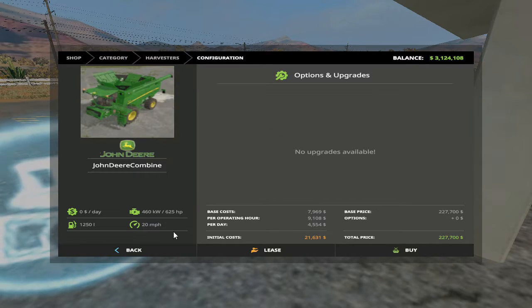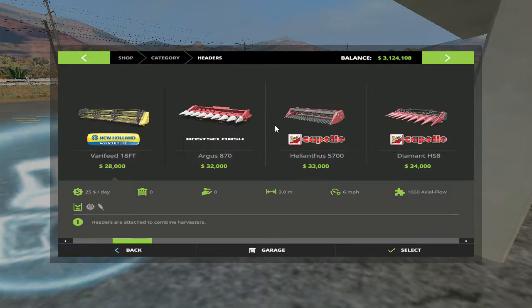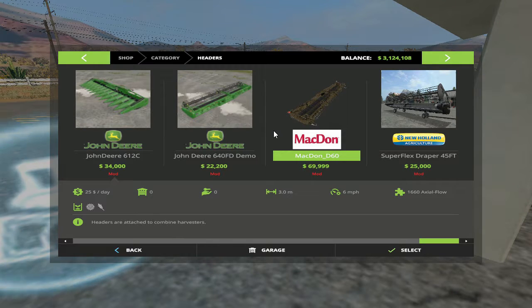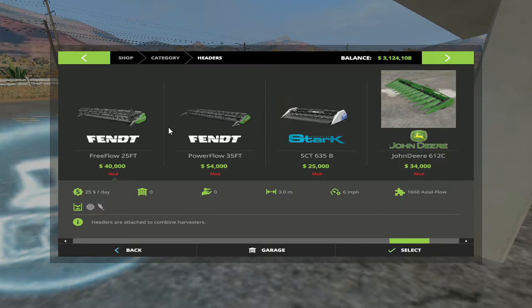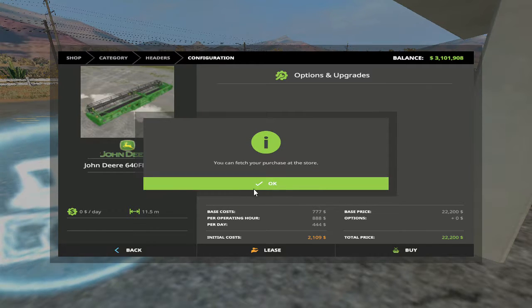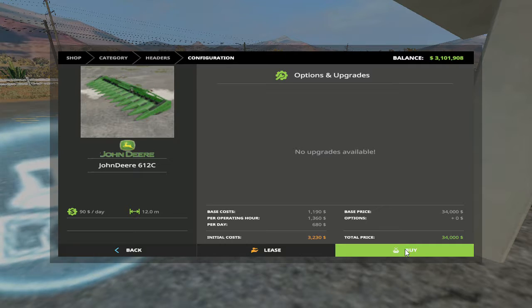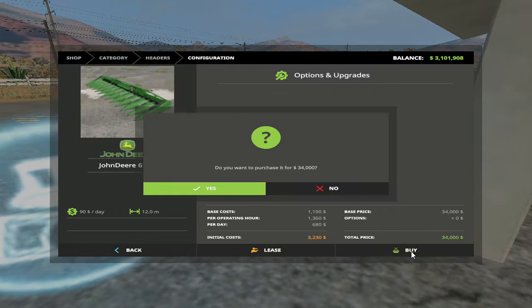Alright, there's a combine. Now we gotta go to the headers - we're gonna get a decent header. These are the best, but I'm going all John Deere, folks. Gotta make sure these two are the right ones. I took another mod out - there's a Wolf combine - it's pretty good, but it had a problem with the headers. There's going to be a twelve-row; I don't know if it folds or not, so we won't buy it.